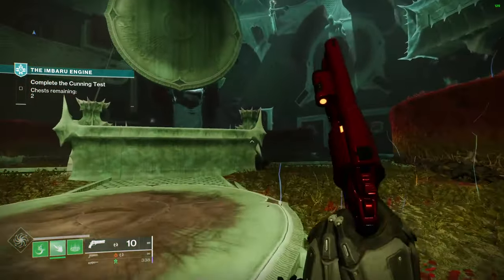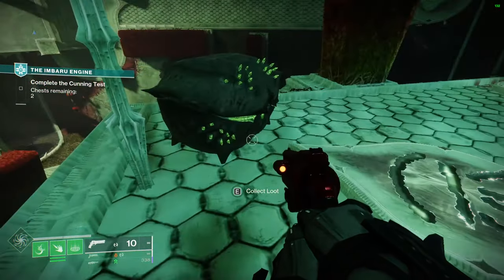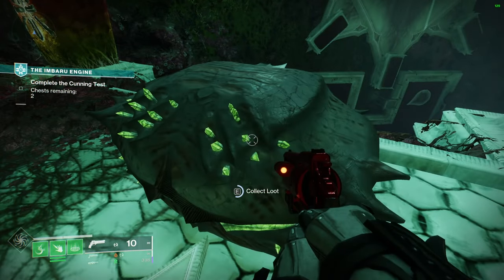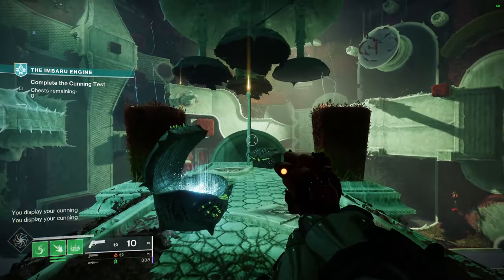Moving on to the second stage where we open three chests — well actually it tells us to open two. See this one? The jellyfish one? It's pointing to it. That's not the one we want. We want the X and the other X, so you open those two. Stage two is complete.